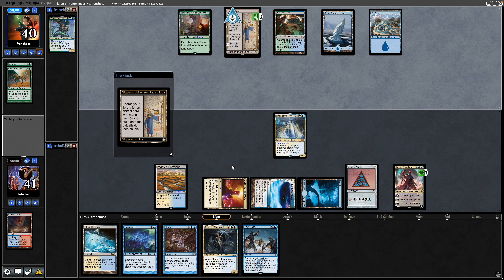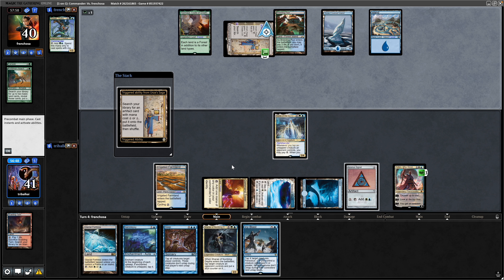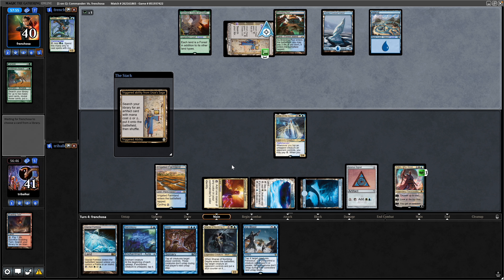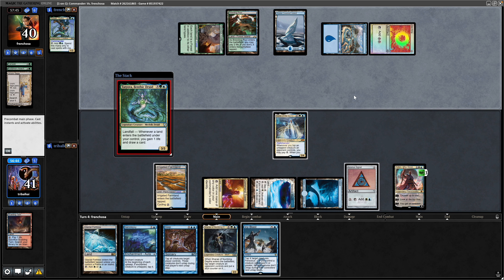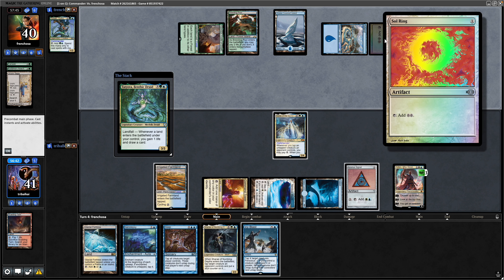Hilda is not particularly useful at the moment, which is my main concern with her really. You're not going to do much of anything until your opponents actually play creatures, and creatures aren't all that popular in Commander or Magic Online because everyone plays blue control builds. You get a lot of spikes on MTGO. The Urza's land is being turned into a Sol Ring.